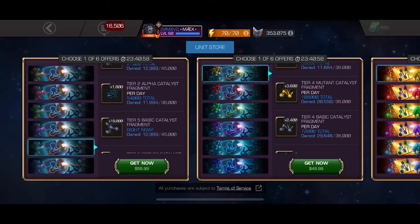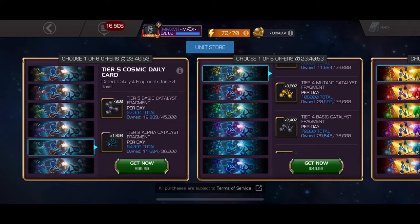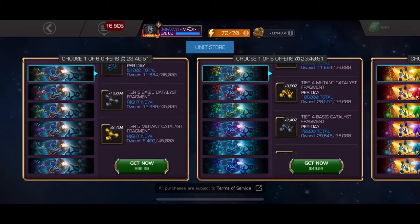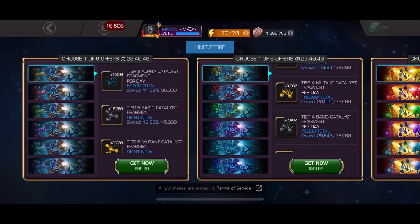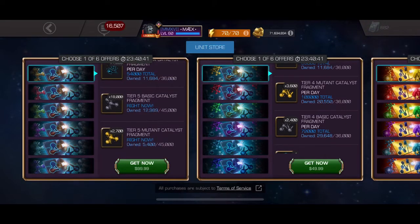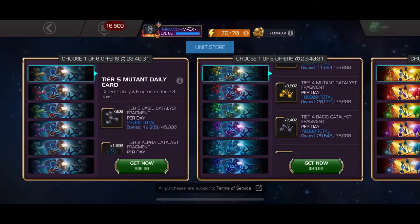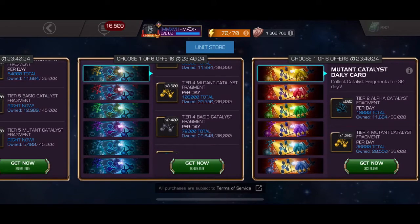Looking again at the t2 alpha — yeah, it's there. So they do give you 18,000 right now in t5 basics, no t2 alphas upfront, and they're only giving you 2,700 of the class catalyst. That is so bad. Not spending money — definitely not doing this offer. You get to choose one out of six. Let's jump on to the other options.